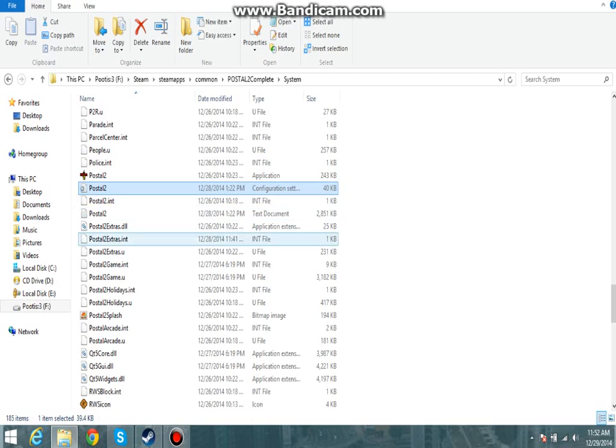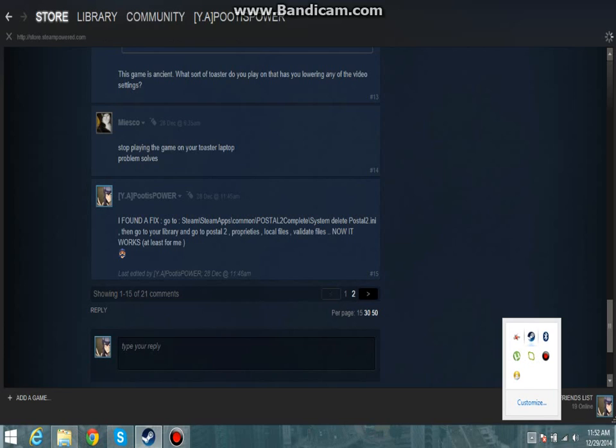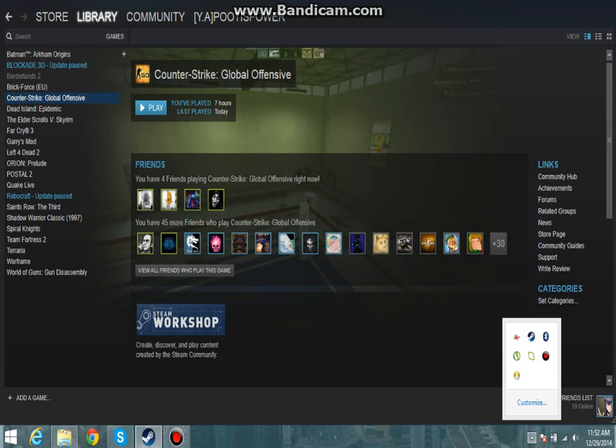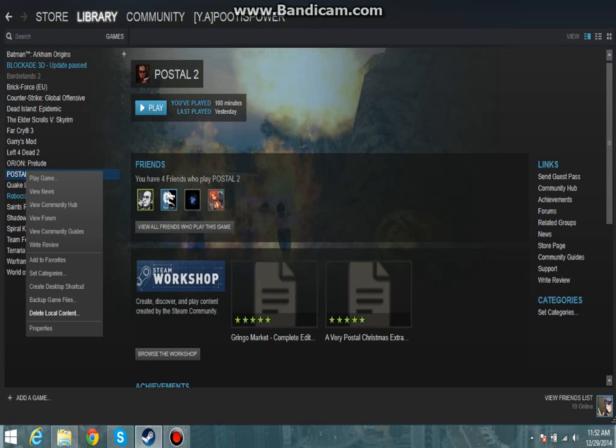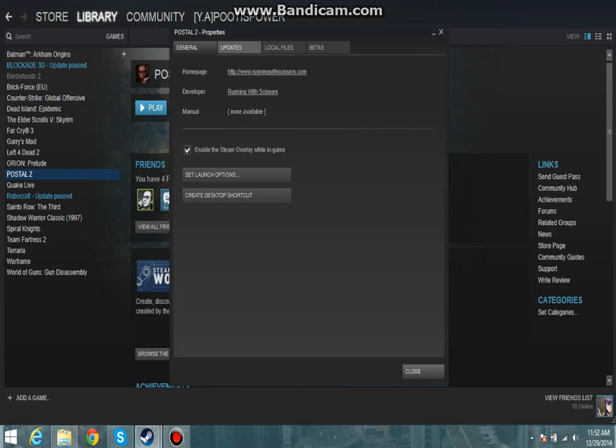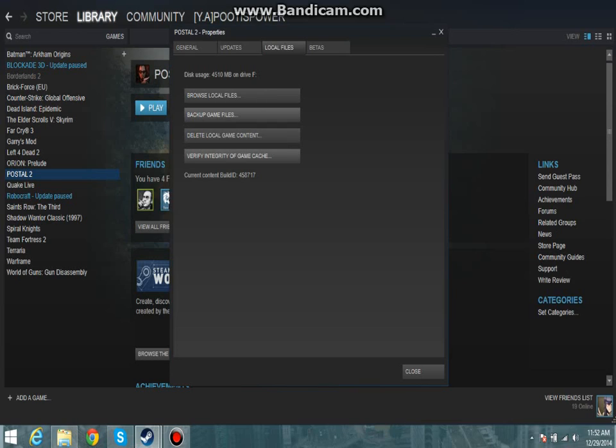What you're going to do with it is just basically delete it. I'm not going to delete it because I've already done that before. So you're going to delete this thing. Then go to your Steam Library, go to Postal 2, Properties, Local Files.